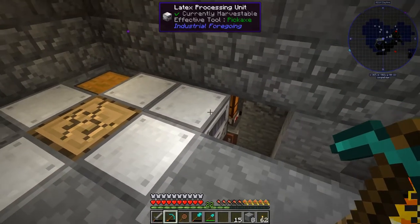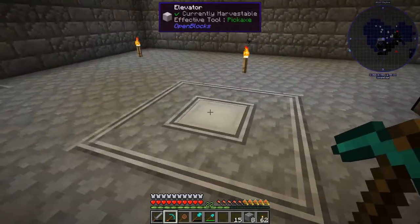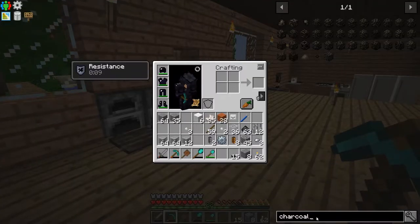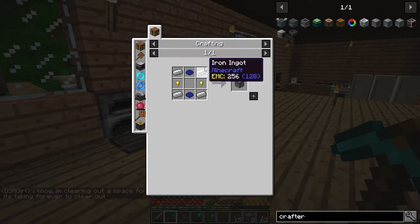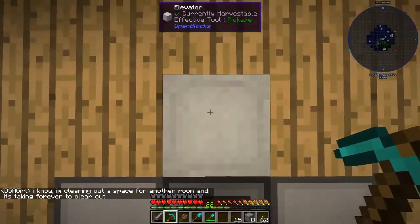I'd like to get this machine to automatically generate the plastic, so we're going to use a crafter for this. We're going to start right away by making that crafter. Let's see what it takes - hopefully I've got this stuff. The regular crafter takes crafting tables, redstone torches, a machine frame, iron, gold, and lapis.